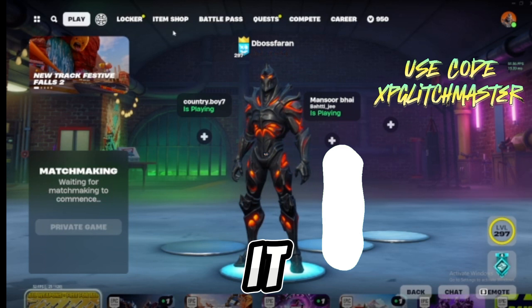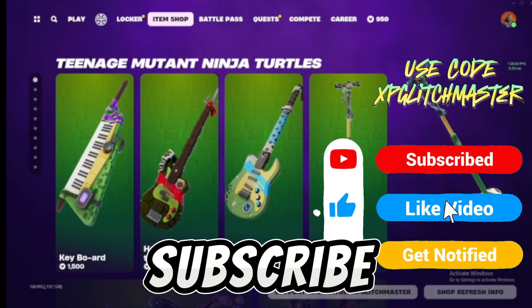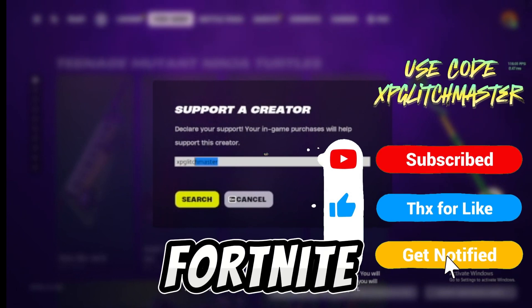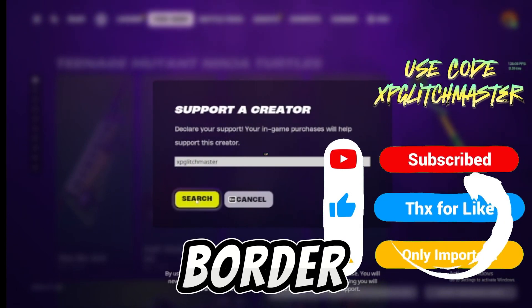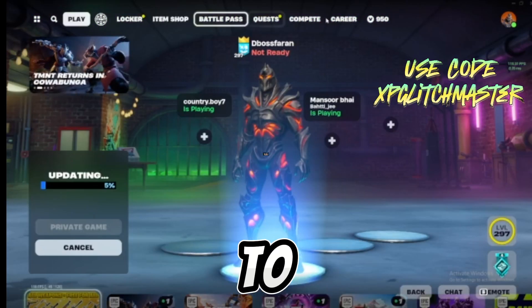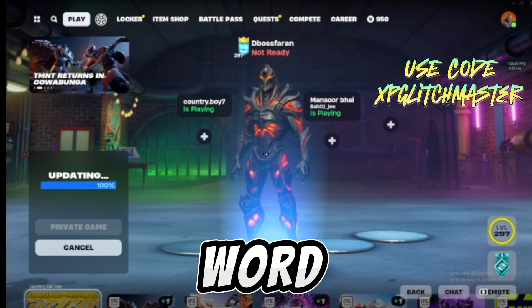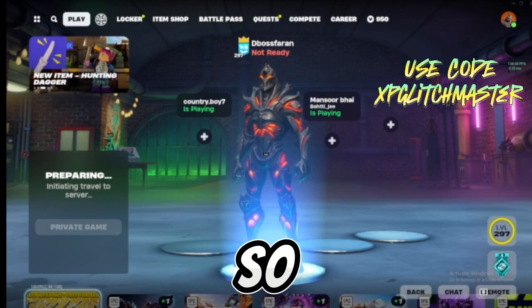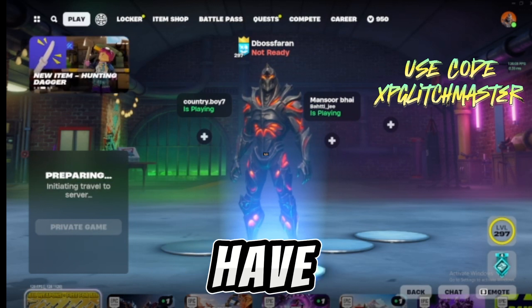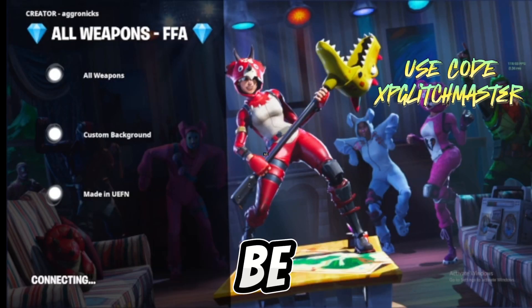I just want to let you know that I'm giving away a battle pass to one person who likes the video, subscribes to the YouTube channel, and uses my Fortnite code in the item shop. Once you've done that, you need to enter the magic word — I will say it during the video, so just say it in the comments with your epic username and you will be entered.